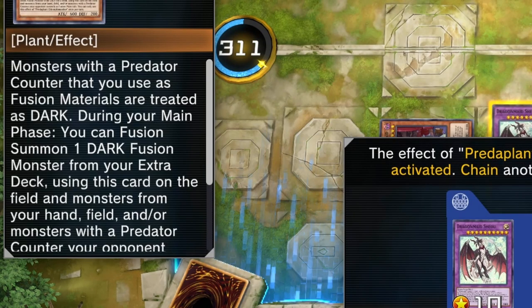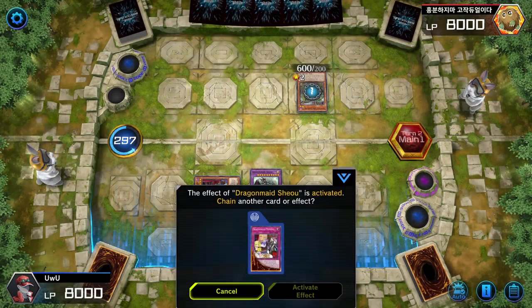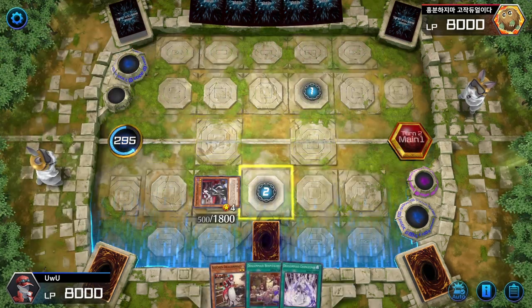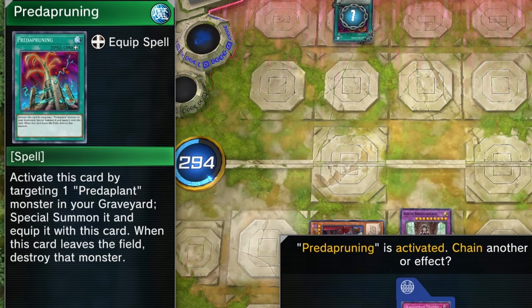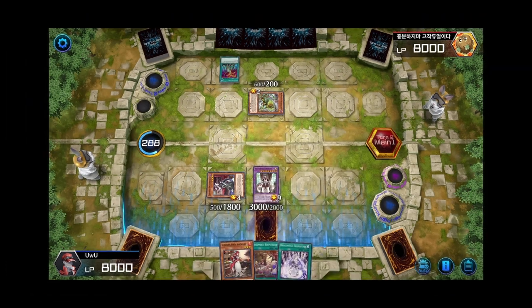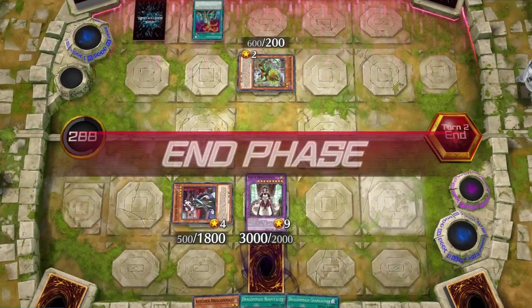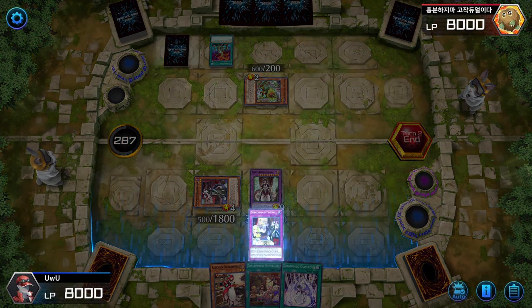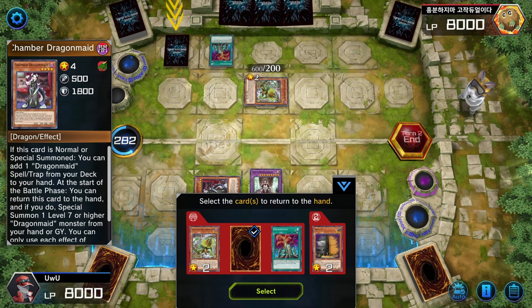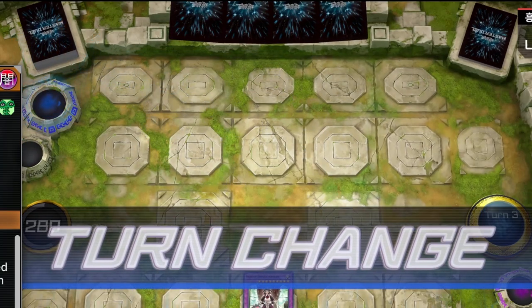He can fuse a Dark Monster from the extra deck using a card on the field and a monster in hand. We're going to use Tidying to target Shio — return Chamber back and target his face-down. Now we get to activate her effect and pop it. That's the power of the control deck. So we're going to activate Hospitality and summon our Kitchen onto the field so we can send Tink Hec to the graveyard. With Tink Hec in the graveyard, you already know what we're about to do.